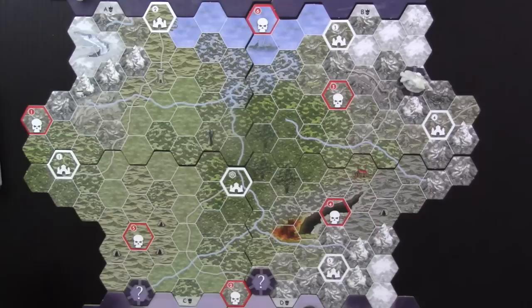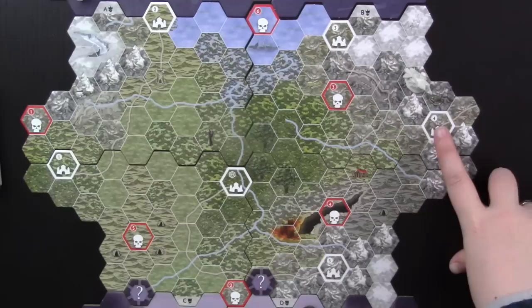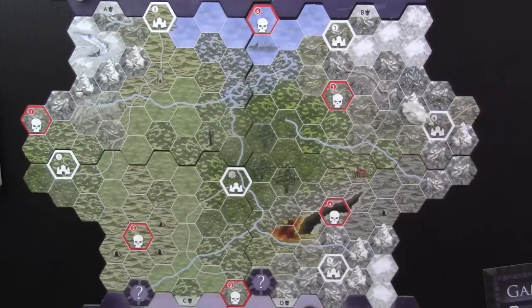Now I need to roll to see if the dead king arrives — he needs a five or a hex this time. I rolled a four, so we get one more turn without him. I want to start moving back to this city, but cautiously, because some circumstances are pretty brutal and I want to pick through them for ones I like.